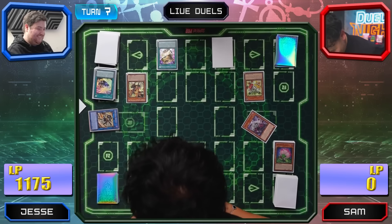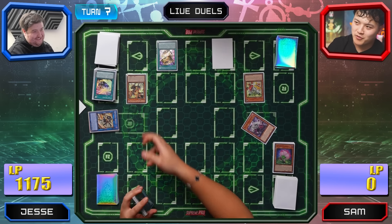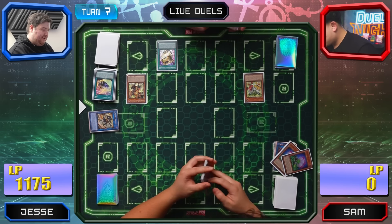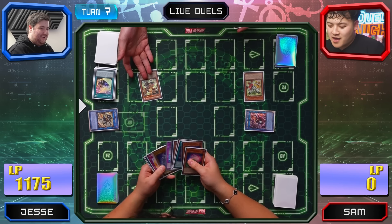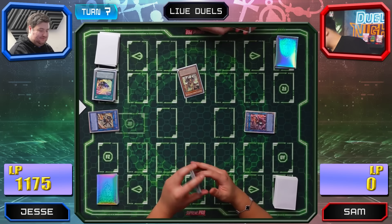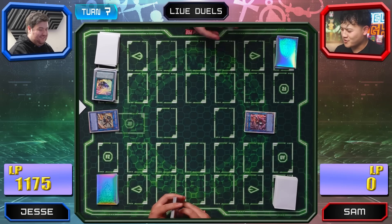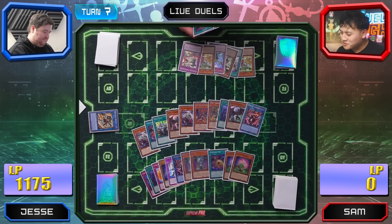Draw. Gandora attack! That duel was absolutely crazy. That was one game — yeah, that was a great duel. You summoned Neos Kluger, summoned all your Ubells — sounds great. I used every card in my deck. No bro, that was beautiful.